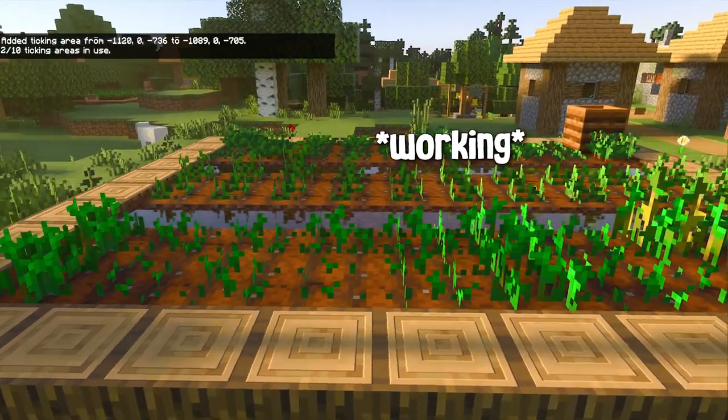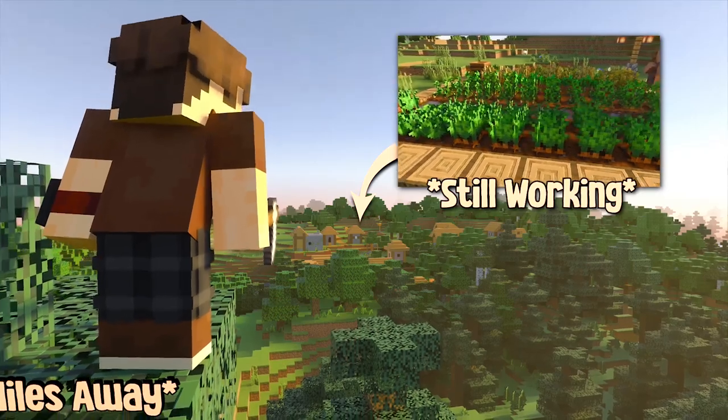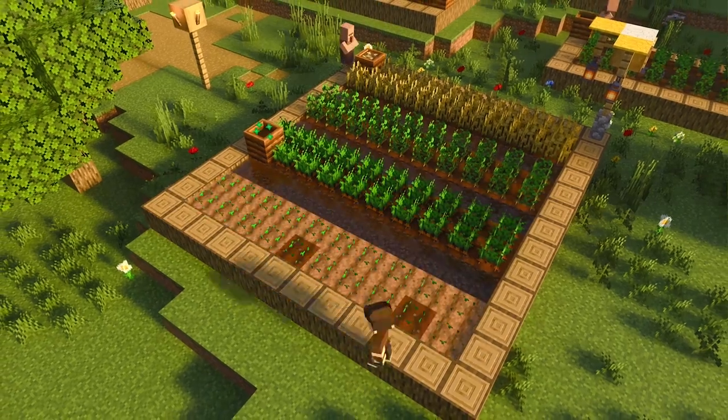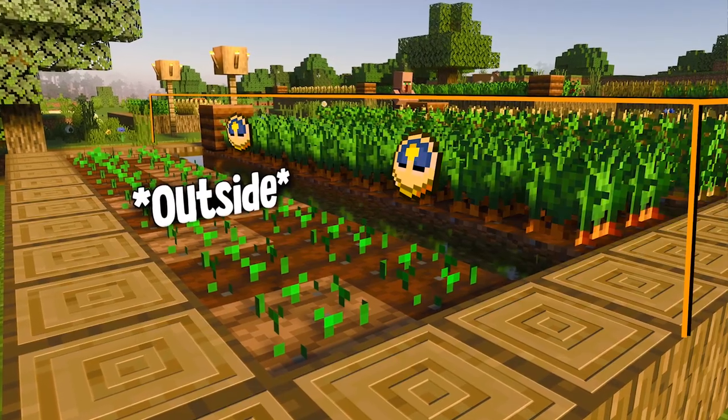Hit enter and your farm will always work even though you're miles away from it. But remember it will only work within the coordinates you set — if you extend the farm, the part outside of those coordinates will not be ticking.